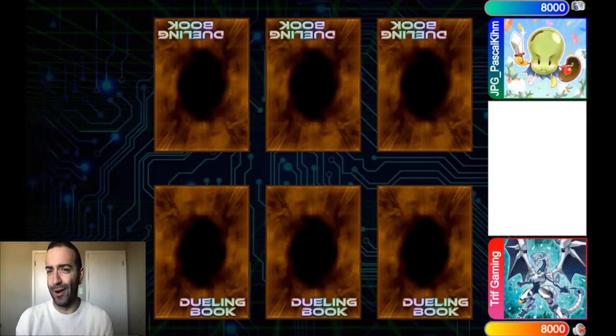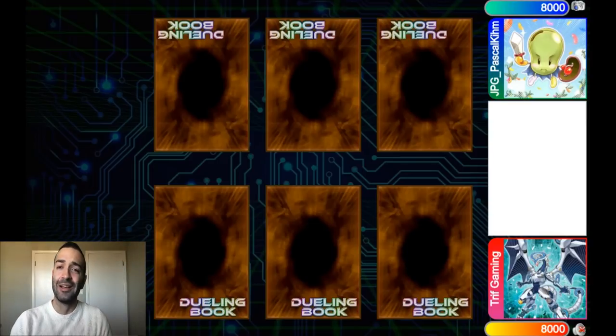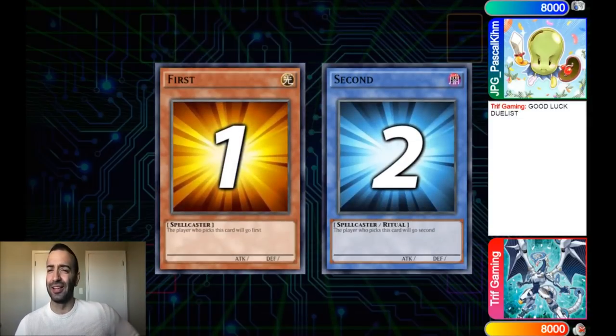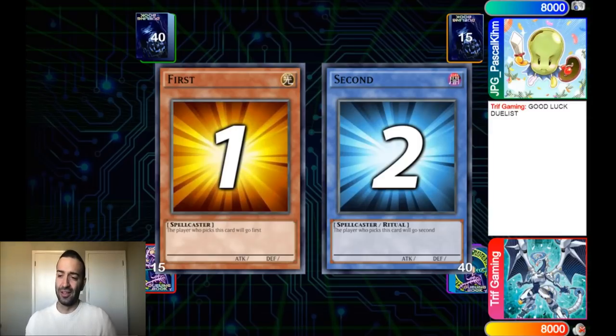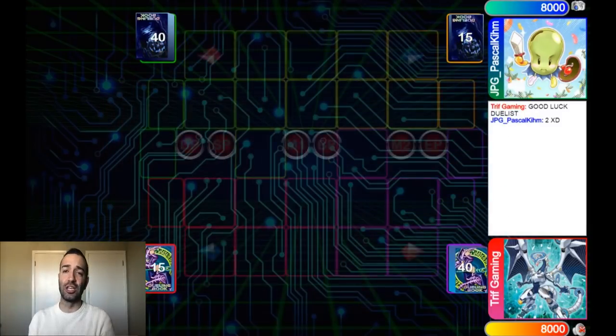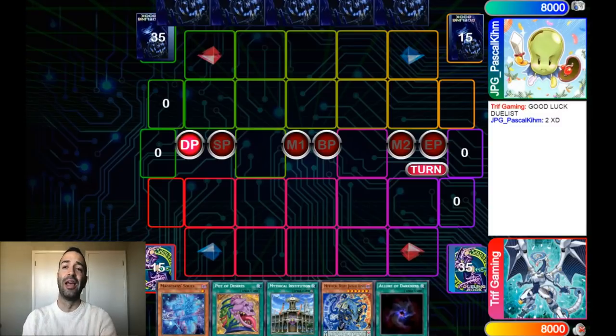Salamangre is apparently the best deck — please stop. We're going to be facing YCS winner Pascal Keem to prove my theory that pendulum is the best deck. It's not a theory, it's a guaranteed fact. Shoutout to Pascal — check out his Twitch at jpg_underscore_pascal_keem where he streams Yu-Gi-Oh and destroys people. YCS winner, go show him some love.